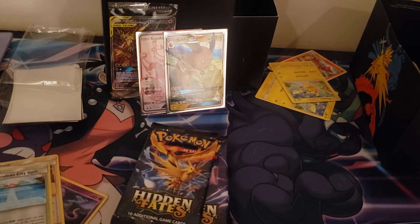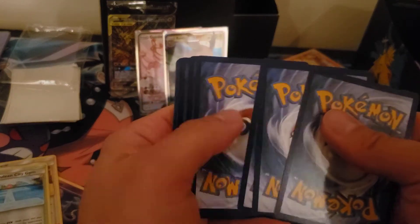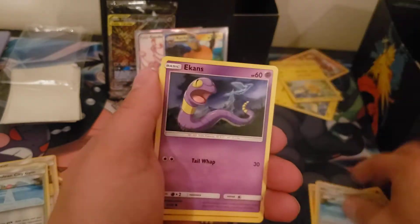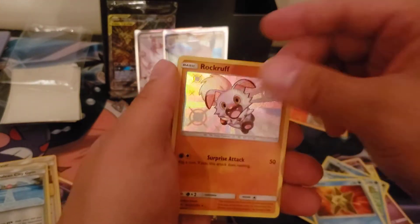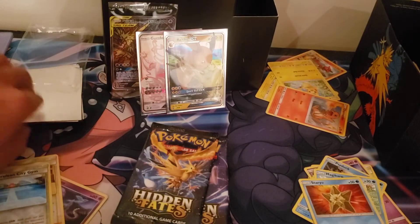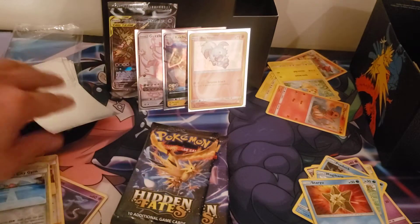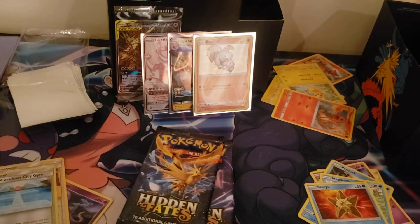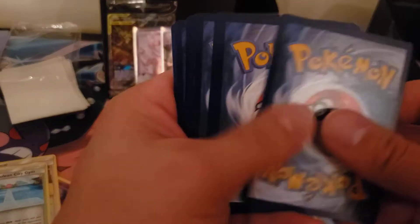Alright, this is gonna end the first half of the box. Let's see what we get in here. Grass, Magmar, Misty — look at the other artwork — the dope Charmander, Squirtle, Magikarp, Staryu. Cute Rock Ruff and a Vaporeon. You know, there's a lot of Eevee fans — Lucian's the biggest Eevee fan — so we'll keep that for our collection. Alright, first half: we got a full art Guzzlord, a Rock Ruff, a Raichu GX. Let's see if the second half has the same amount.